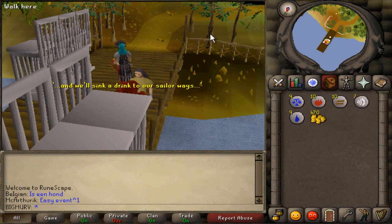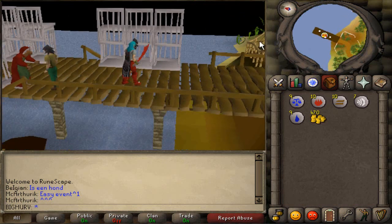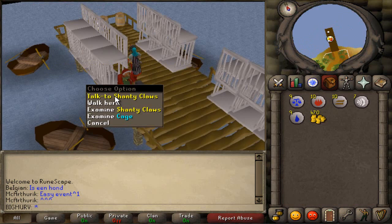So I'm here on Moosa Point. What you want to do is take the boat from Port Sarim to Karamja, and then run just a little bit along, and when you reach the banana plants go north to this dock here. You can check the world map and you'll see it. You want to come to this guy called Shantyclaws.